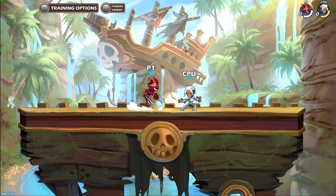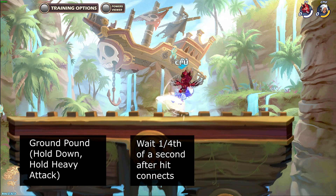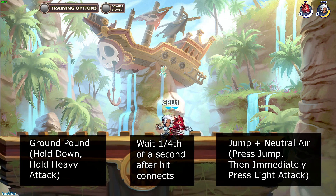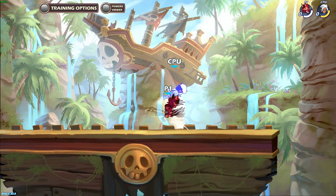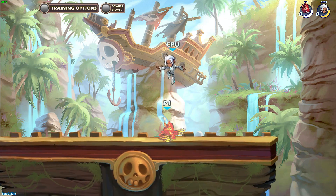To perform this combo, start with the ground pound on a grounded enemy, wait about a quarter of a second after hitting the enemy, then jump into neutral air at the same time. The reason to time the pause after hitting the enemy is because the timing is always the same after you hit the enemy, but the timing varies before that based on how long you hold the ground pound.